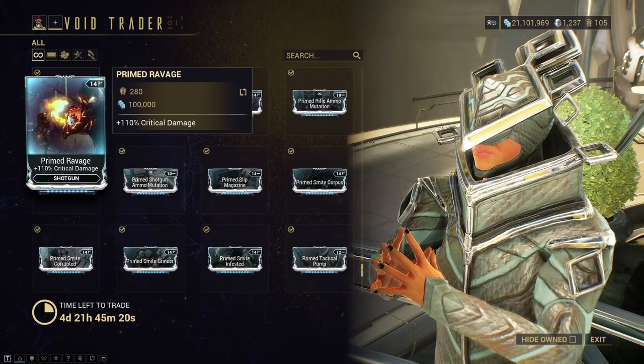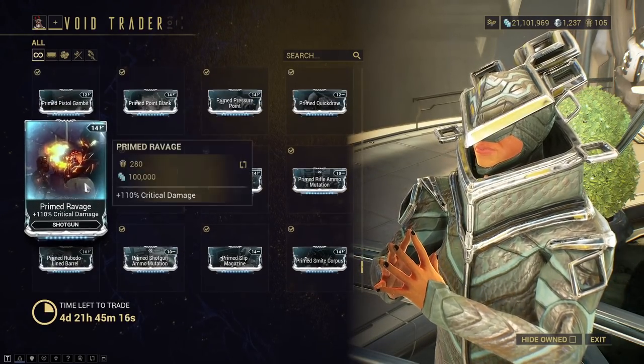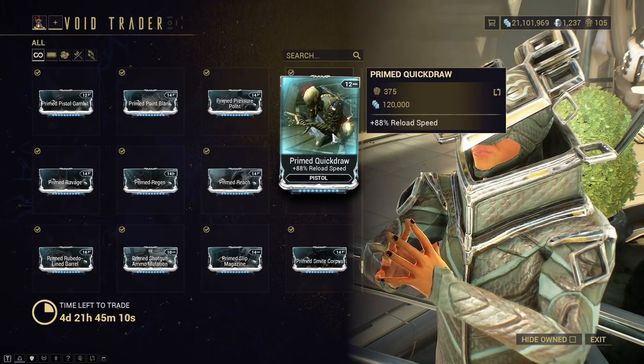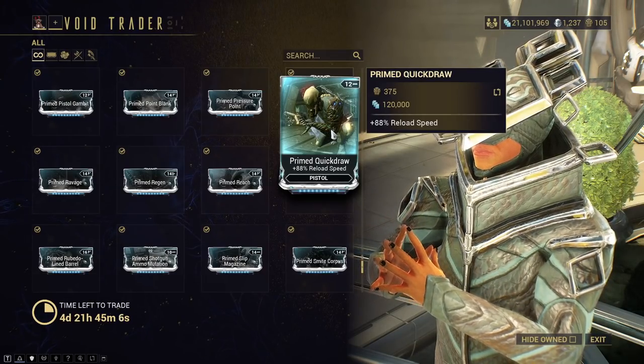Primed Ravage for shotguns — Crit Damage — straight up great. I would grab that always, just get it. You have Primed Quick Draw — Reload for Pistol. Good if you have a long reload pistol and you use it, but other than that it's more of a utility mod. Pick it up if you want.